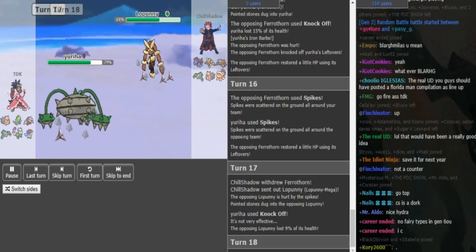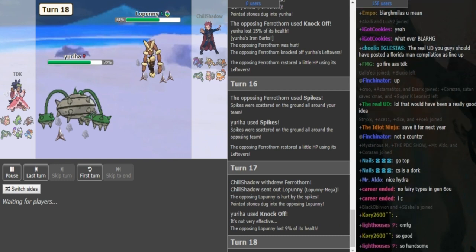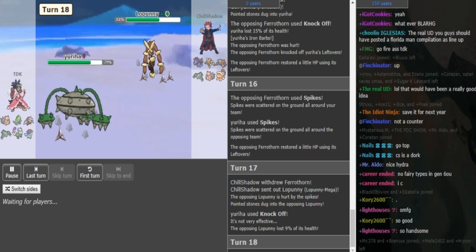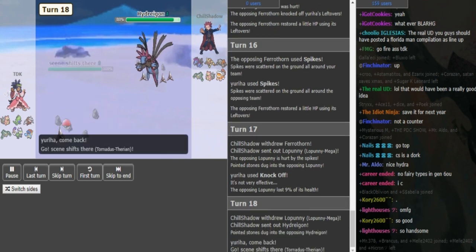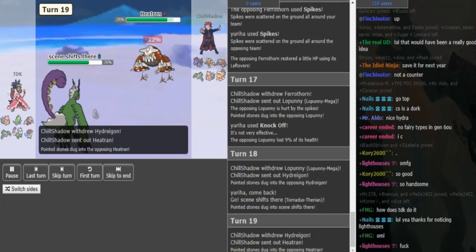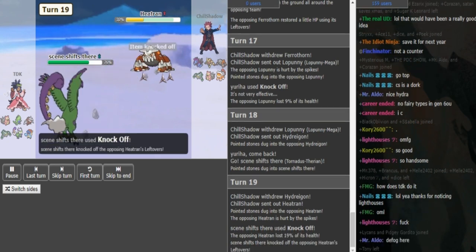Chill Shadow expects the Knock Off, goes hard into Mega Lopunny — good play on Chill Shadow's side. Now either Slowbro or Tornadus can come out. Doubling into Hydreigon is an option. Going Tornadus might be a good play because it probably survives a High Jump Kick after Rocks, and in case he doubles into Hydreigon, that's a really good mid-ground. So that works out perfectly for TDK, and now he's free to just click Knock Off and get rid of Hydreigon's Specs. Chill Shadow switches out into Heatran, so TDK gets rid of Heatran's Leftovers.